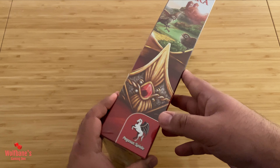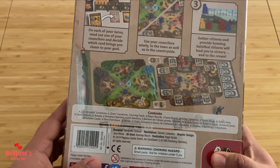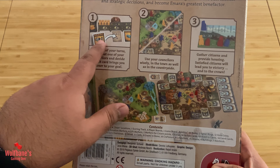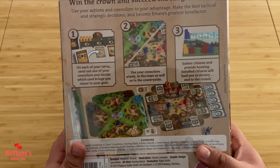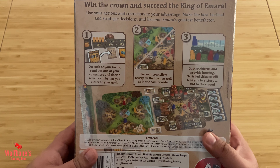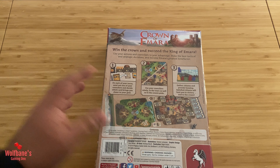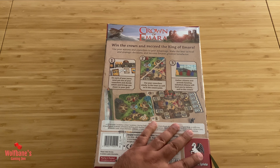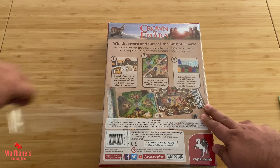Let's quickly flip it over and see what we have on the other side. We get a quick overview of what we can expect inside the box itself. Looks like there's a couple of smallish boards perhaps, a bunch of cards, some sort of a tableau that you're working with, and player pieces and wooden components in general. It says 'Win the crown and succeed the king of Imara.' So it looks like you're looking to succeed a king. But it's a Euro game, so theme may or may not have a lot to do with the actual gameplay mechanics. Let's crack into it and see what we have inside the box.